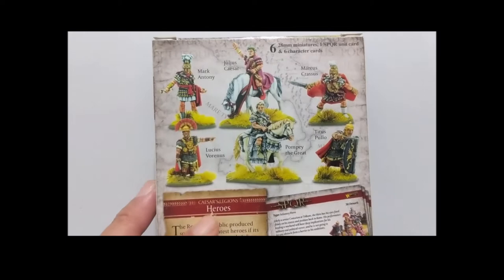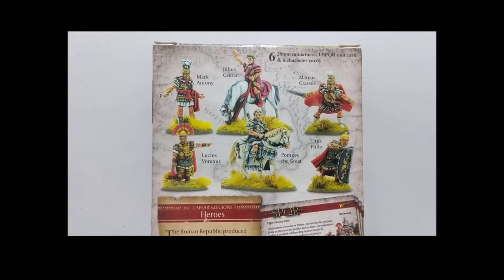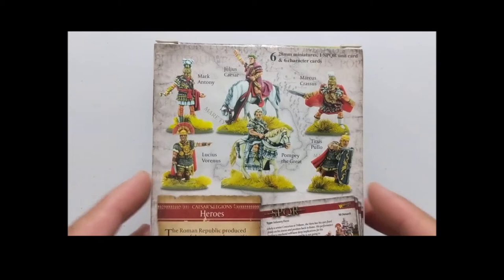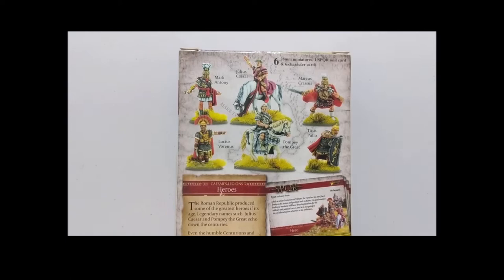These figures were originally released in metal for Hail Caesar, so you can use them in Hail Caesar as well. These are cast in a new type of resin, so they're going to be easier to put together. In fact, I think they're all just complete figures except for Julius Caesar and Pompey the Great. Unlike the metal originals, the resin makes them very easy to assemble. In this set you get all six figures and the corresponding stat cards.